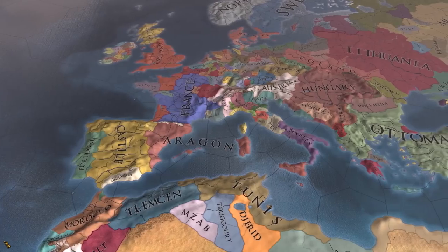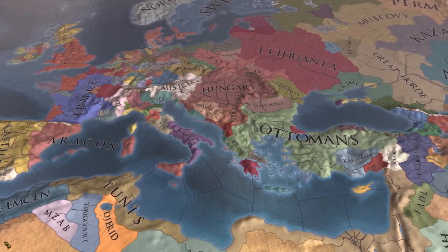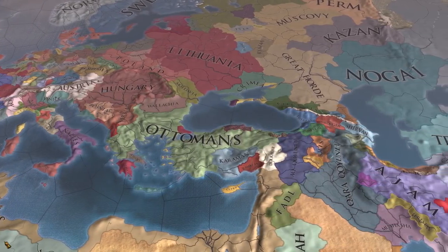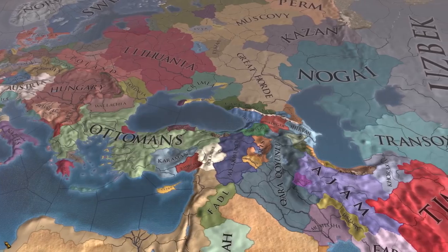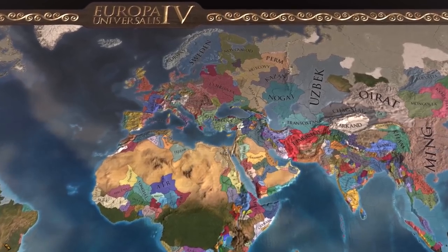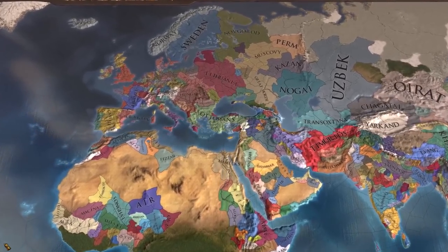Hi everyone, I'm Count Christo and today I'm going to show you a trick in EU4 to take the best screenshots or make the most cinematic looking videos. This trick will give you full control over the camera, allow you to pan from side to side at fun angles like I'm showing you here, or you can zoom in from a long distance and look at things at all kinds of different angles. It's generally pretty cool.